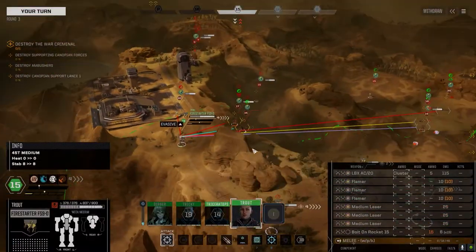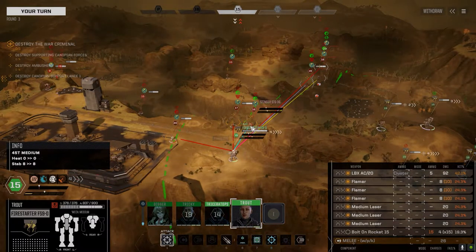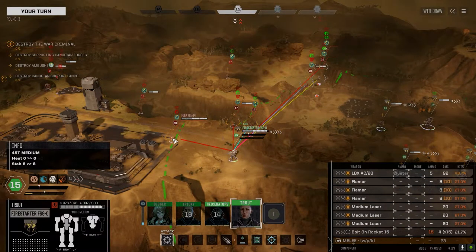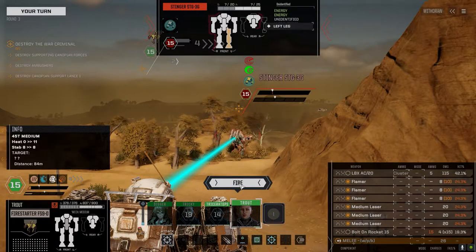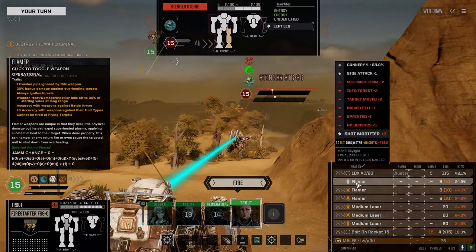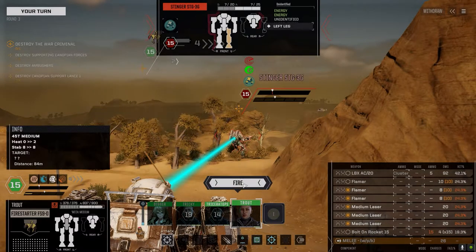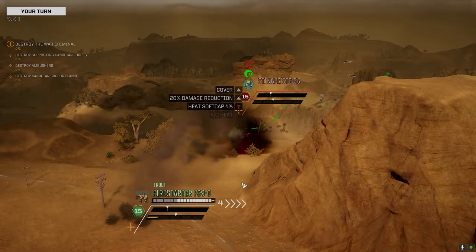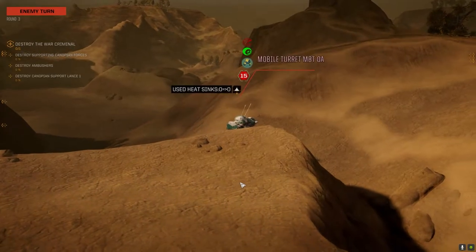Twisted Fire Starter — only 42% on this guy. 48 on this guy. Let's hold off; we want a better chance to hit. Let's turn one of the flamers off — we want to stay relatively heat neutral for the first bit here. I did add a bolt-on rocket to this guy. We had a bolt-on 15 sitting around, so I added it to the Fire Starter to give it that extra little bit of punch.